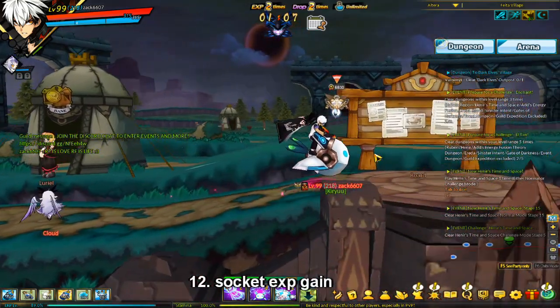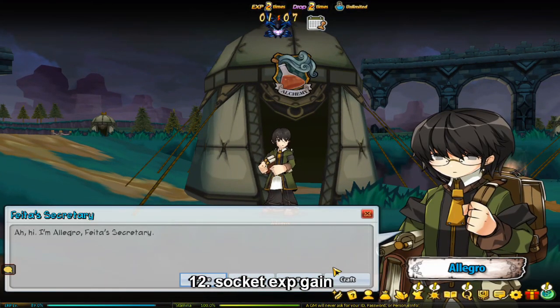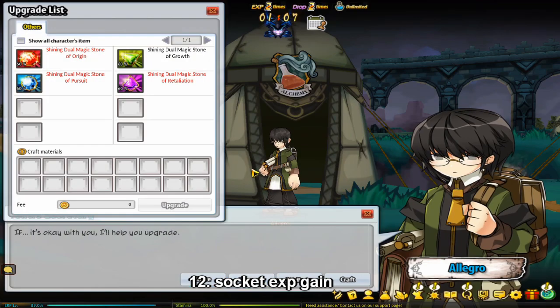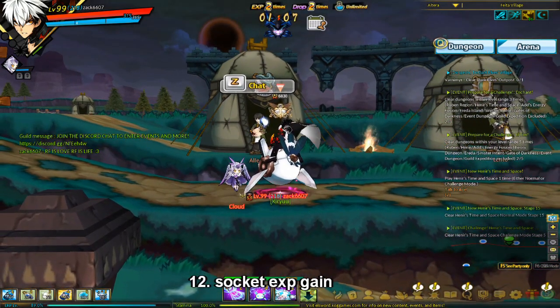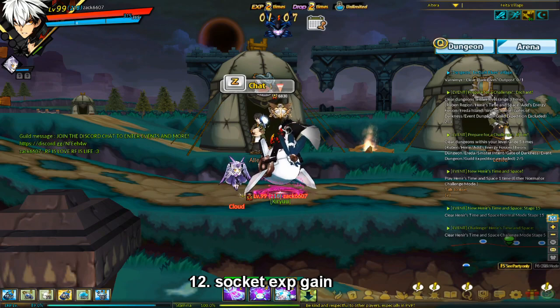You can also socket EXP gain. To socket EXP gain, you need shining duo magic stones of growth. First go to any alchemist in any village, hit the craft button, and you can craft duo magic stones of growth. After you craft these, go to upgrade and you can upgrade them to shining duo magic stones of growth. You can buy both of these off the board as well. The highest percent you can get is 2.5% EXP boost on your 5-out-of-5 costume and armor, and for your weapon and weapon costume you can get up to 5%.